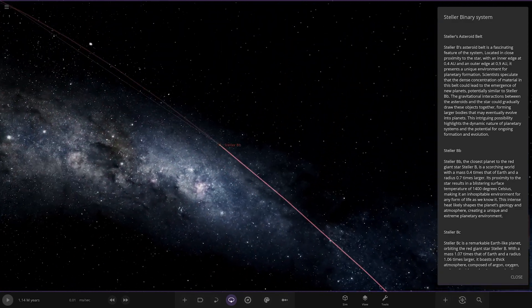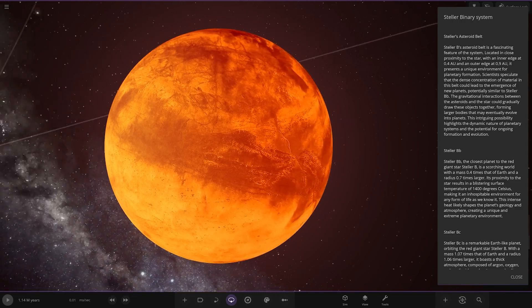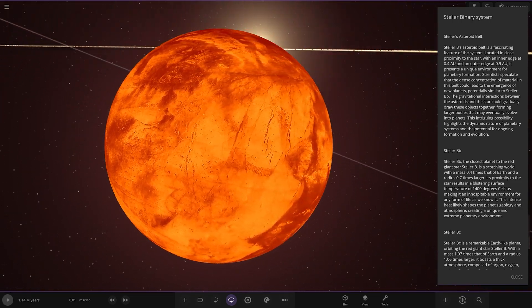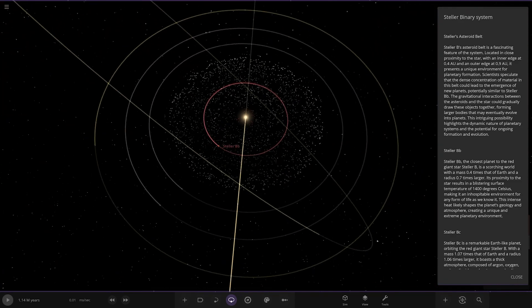So Stellar BB here — a hot rock. Very hot rock. It's the closest planet to the red giant, a scorching world with a mass 0.4 times Earth and a radius 0.7 times. Its proximity to the star results in a blistering surface temperature of 1,400 degrees Celsius, making it an inhospitable environment for any known form of life. Don't go there.